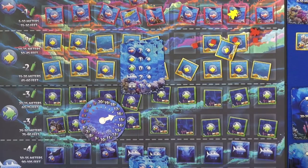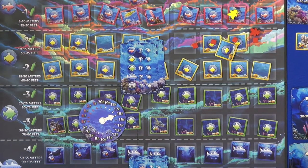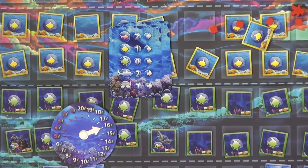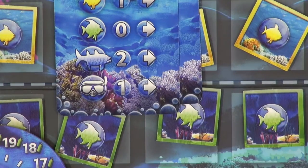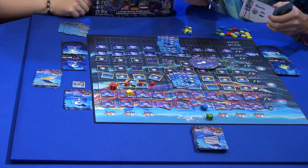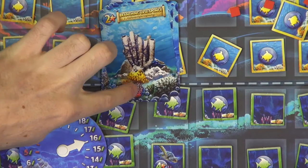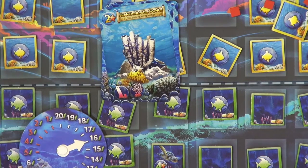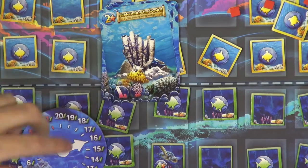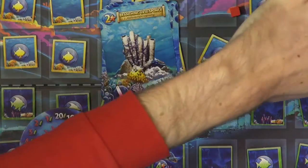So pieces will be disappearing off the board as the game goes along. By the end of the game it's pretty much an empty board, more or less. There's never enough time for people to see everything. One reason somebody really wants to see that piece of coral is because of the set collection element in the game. This branching coral has connections with two other pieces. If you're able to get the other pieces as well, you get bonus points for a set. There are different sets with three and with two pieces.